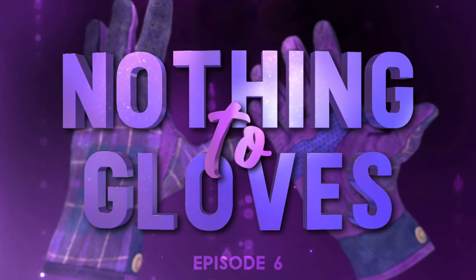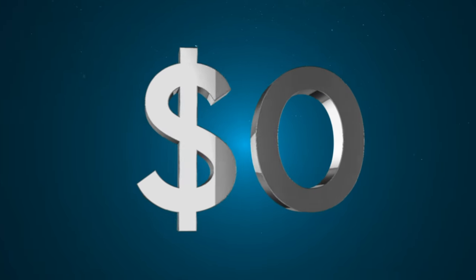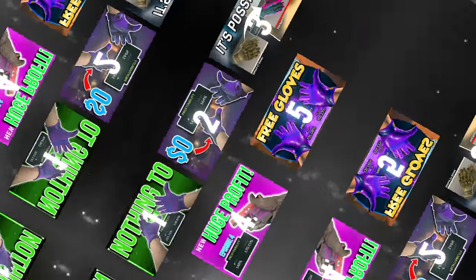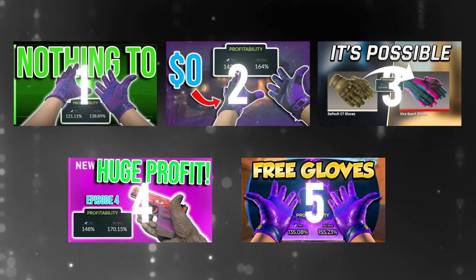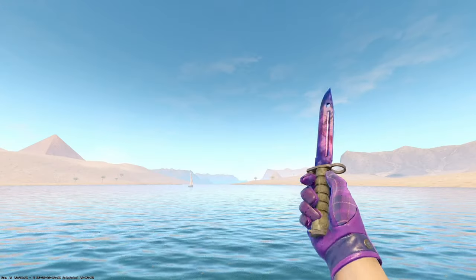This is From Nothing to Gloves with Profitable Trade-Ups, the series where I started with $0 and will be using nothing but profitable trade-ups to get myself a pair of gloves. Our goal is set at $1,500 to get ourselves a pair of factory new imperial plaid gloves to go with the rest of my purple loadout.